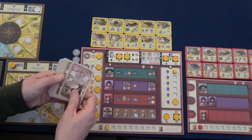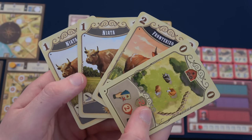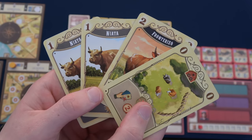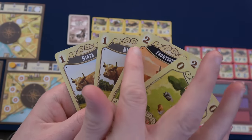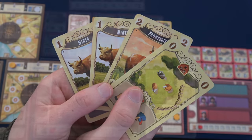We draw our four starting cards and get two naiatas, a fronterizo, and an exhaustion card. If we went to Buenos Aires right now we'd get three pesos — a two and a one, but since two naiatas are the same type they don't both count. So three pesos isn't great.